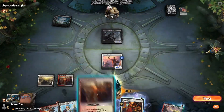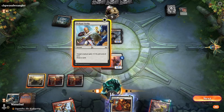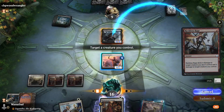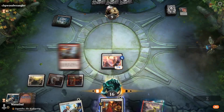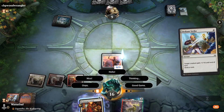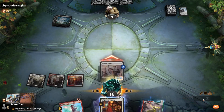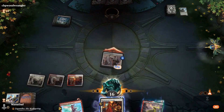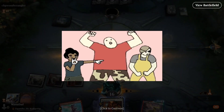Scourge of the Skyclaves — not too bad. We better Reckless Rage here before it gets too big. And I think the Defiant Strike should put us over the edge. Good game. Boros Heroic — pretty fast, pretty aggressive. Be aggressive, be aggressive.